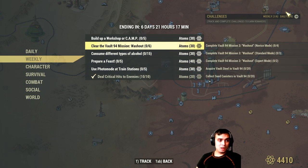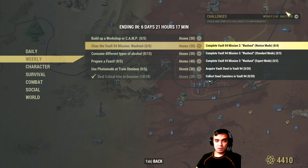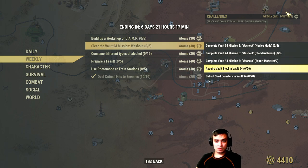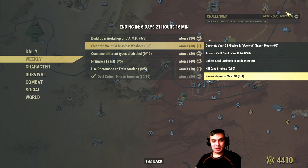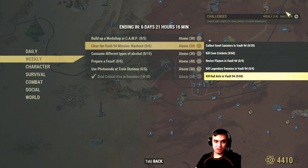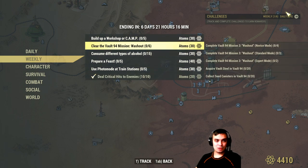Clear Vault 94 missions: Novice four times, Standard three times, Expert difficulty two times. Acquire 20 vault steel, collect 20 black cankers. Kill cave crickets — cave crickets are located in Vault 94, and they give a lot of acid. Revive players in Vault 94 four times, kill legendary enemies four times, kill rad ants. You need to do six of these in order to get 30 atoms.